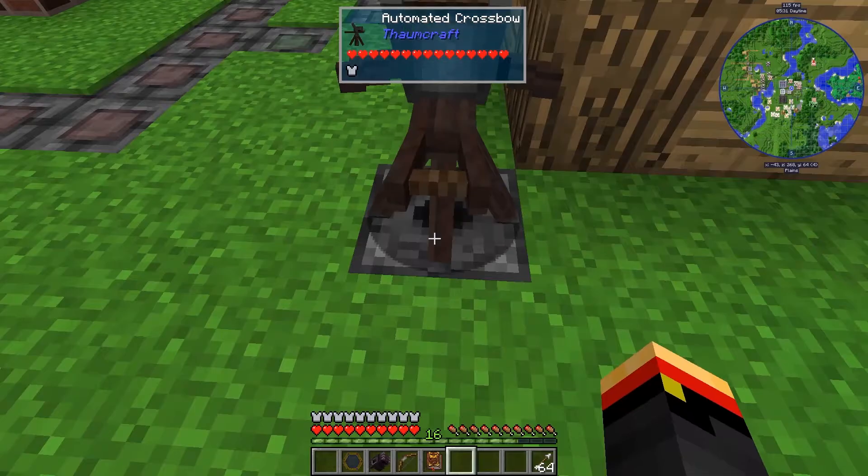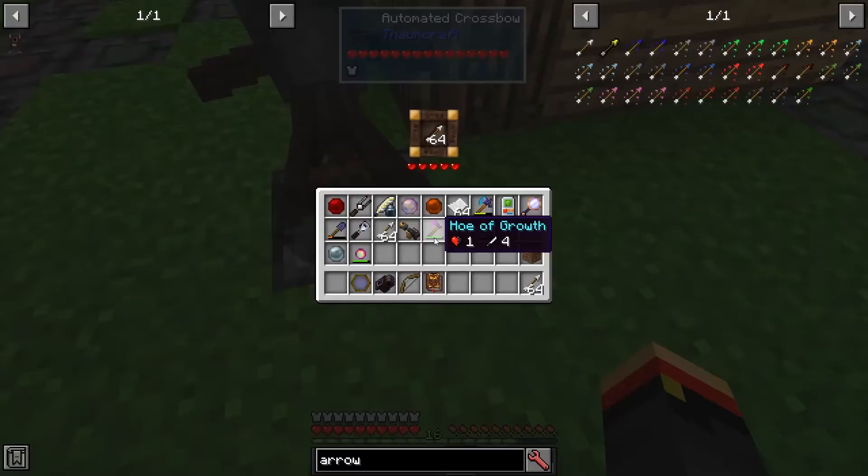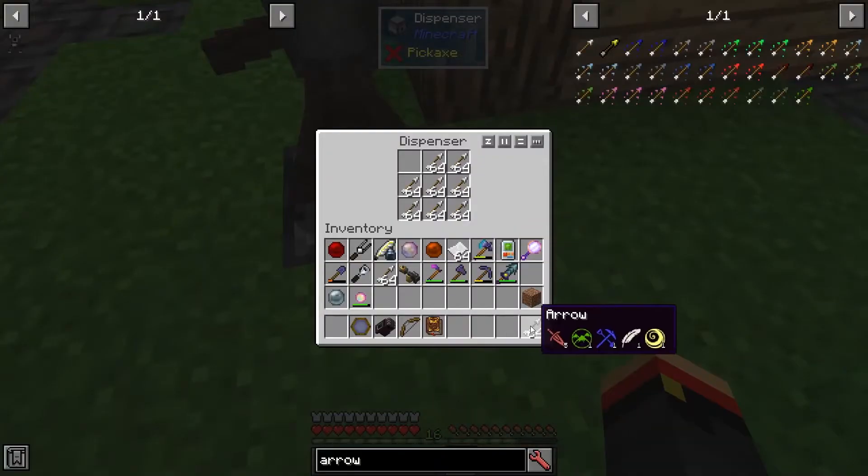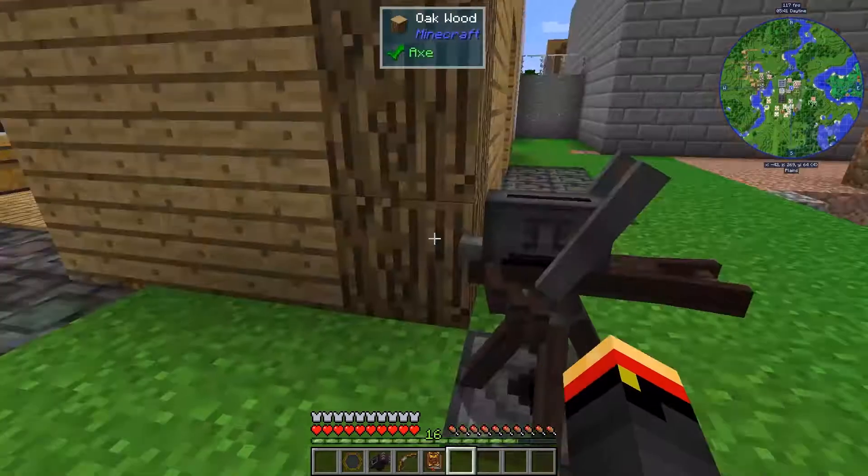Then I'll place the crossbow, and you can see it's taken a stack of arrows from the dispenser. And we can reload that as well.